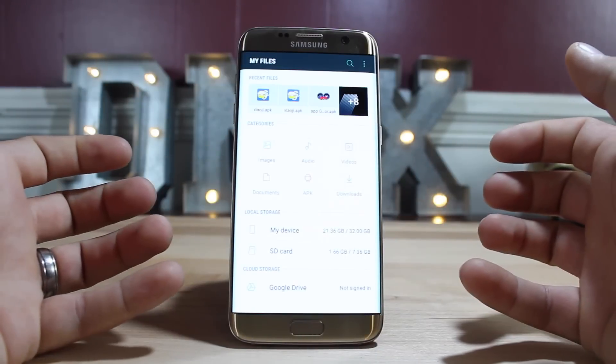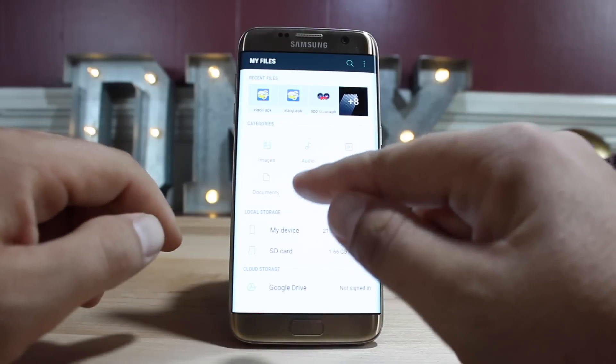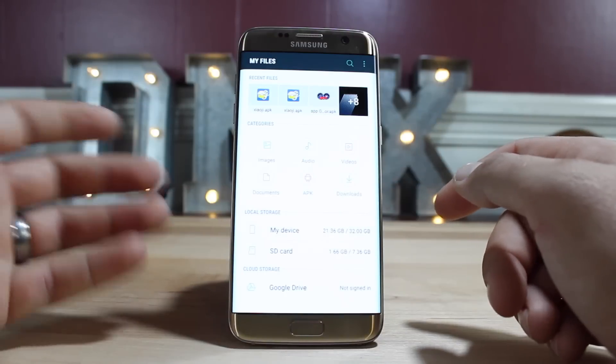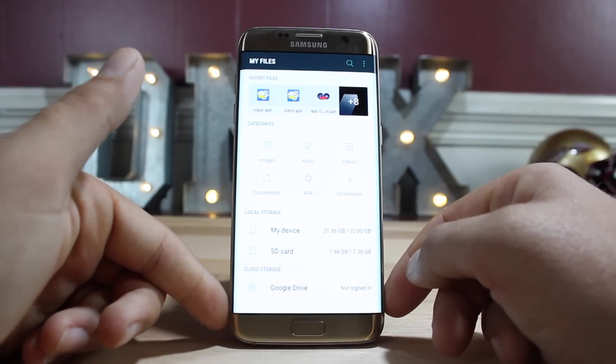The files app has been simplified as well. You have quick and easy access to images, audio, videos, documents, applications, and your downloads. You also have quick and easy access to local storage, SD card storage, and even quick access to your Google Drive account.